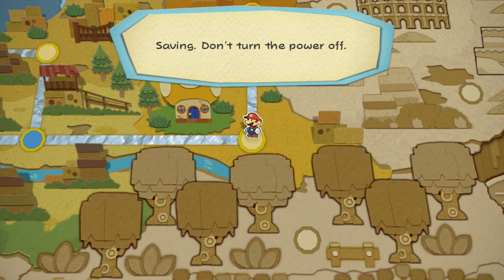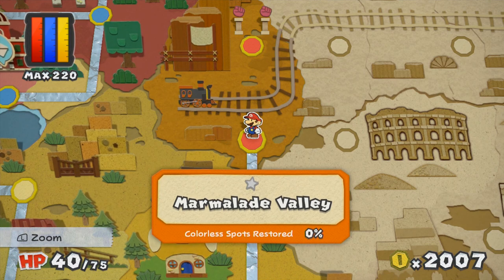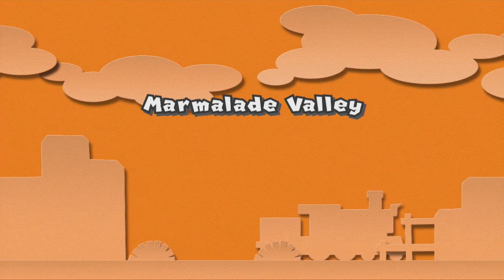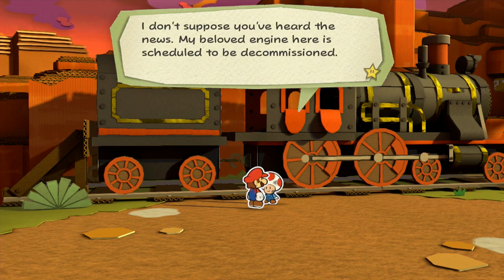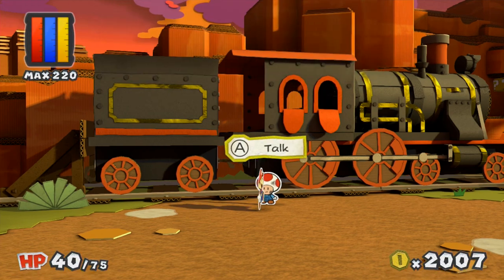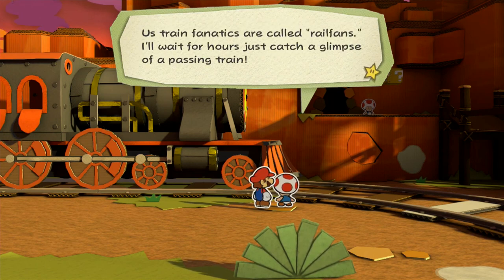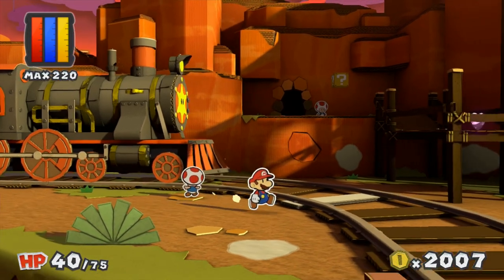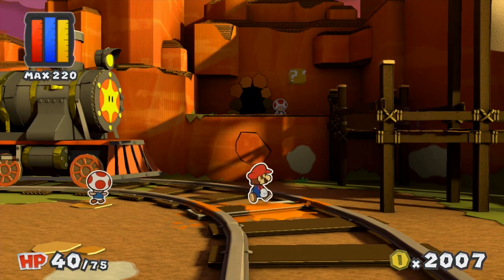That takes us to... hopefully the Mondo Woods. Nope, that takes us to Marmalade Valley, which I'm not 100% certain we're ready to go to yet. Let's check it out. Pretty sure we have to come back here later. Yeah, so here's a toad that's working on the train. The engine is scheduled to be decommissioned — she's being put out to pasture, but we all get old. Train facts are called Railfans. Bound for Kiwano Temple. Let's clean this up a little bit so we don't have to later.